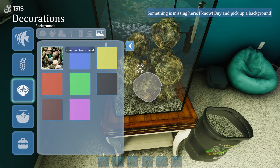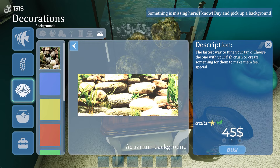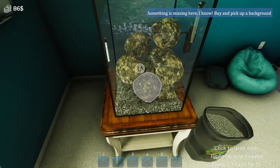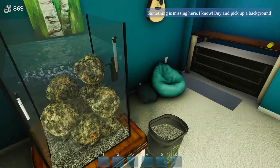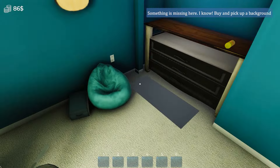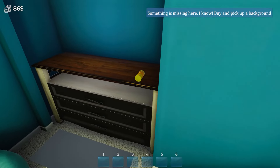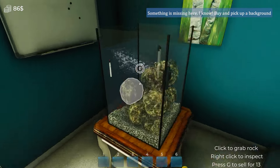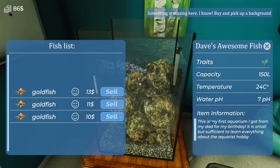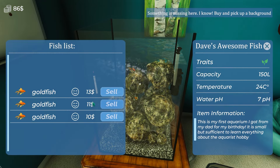A background, you say. Okay, let's go with the only one that has a picture on it — 45 bucks. Do you know how many goldfish I'm going to have to sell for that? About four. I did indeed buy a background like the game said. I'm just not sure what I've done with it. Do I sort of apply it here? Do I come into Q and then apply this in some way? Oh, we got another fish!